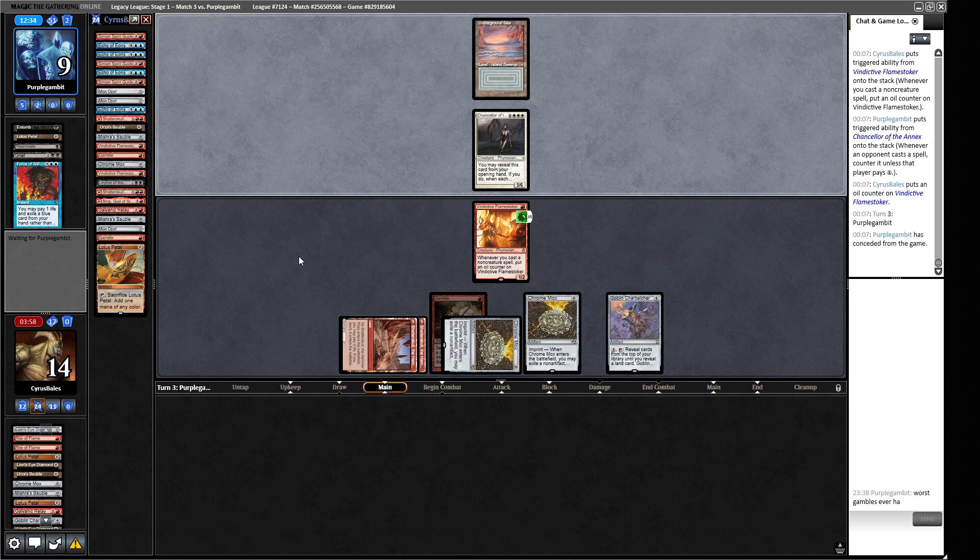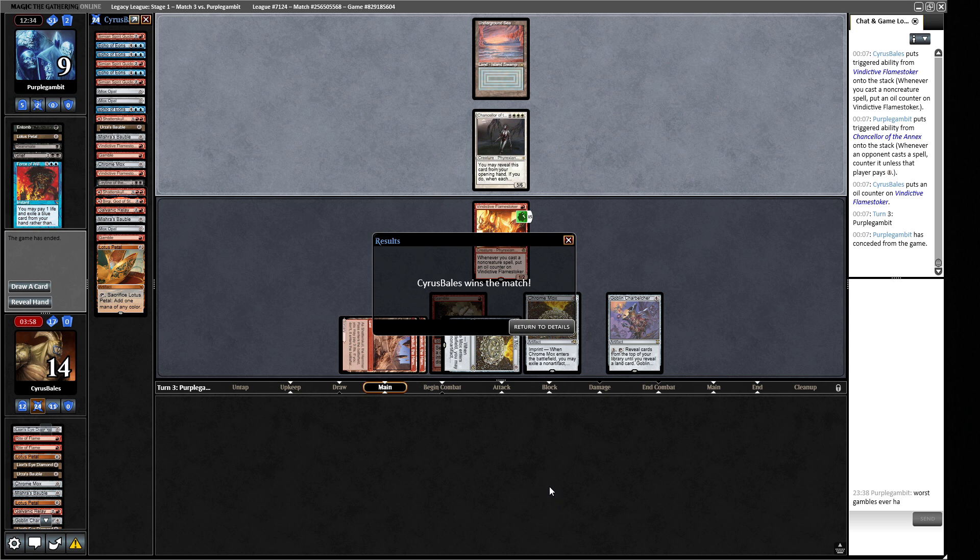Yeah, they conceded. Like I said, it wasn't the cleanest game — we could have been a bit cleaner. Maybe we could have gone the turn before and tried to win the game. I just thought all these things were coming through. Obviously the Chancellor messes it up — we could have played all our artifacts because we knew the Chancellor was in their deck. Not the cleanest but we got the win. Let's go into the fourth round.